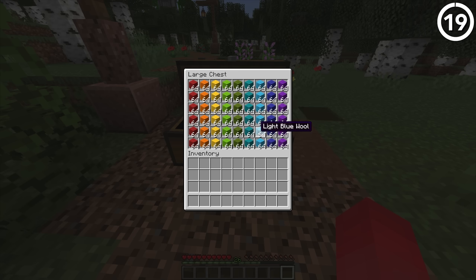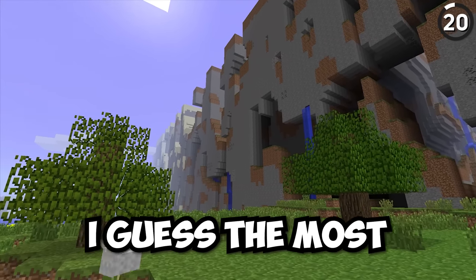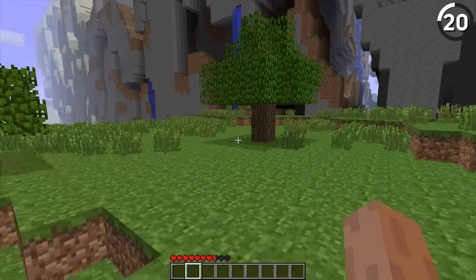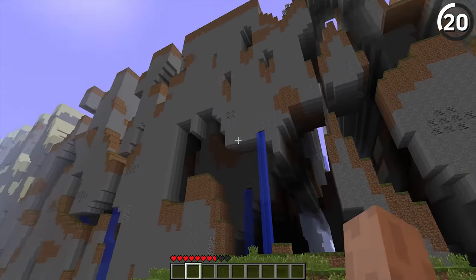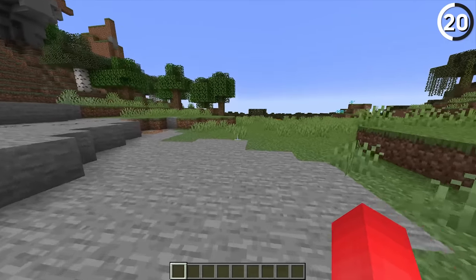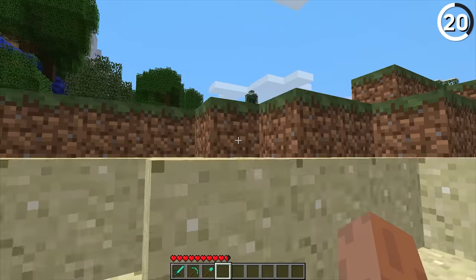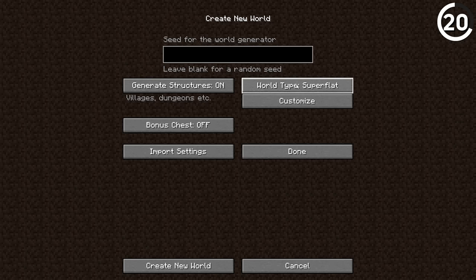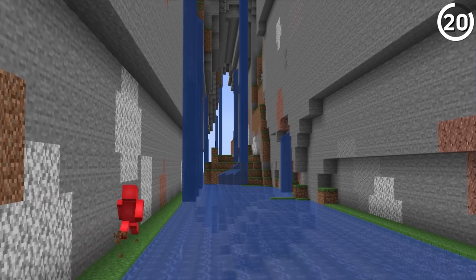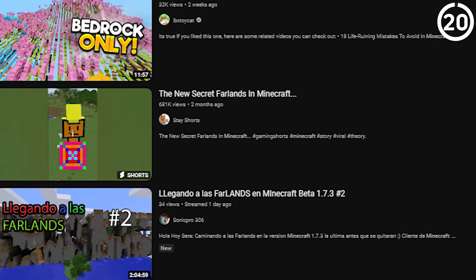The Far Lands is one of the most famous bugs — or glitches — in history. For how short a time it was in the game, it's amazing how much of an impact it still leaves on players to this day. While it's not possible to have the Far Lands in your recent world — you can go out 30 million blocks and be greeted with nothing — I think the opportunity of having Far Lands added intentionally would be a great thing to see, even if it was just a world type you could choose. That way you don't confuse new players, and it would let fans experience the Far Lands for themselves instead of having to watch a YouTube video to get the experience.